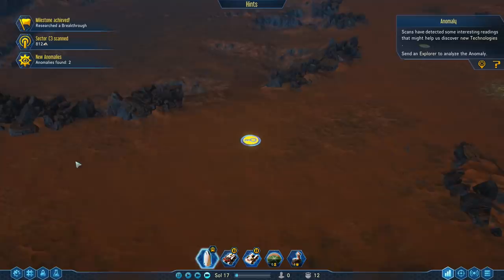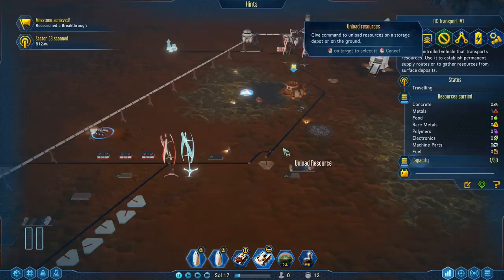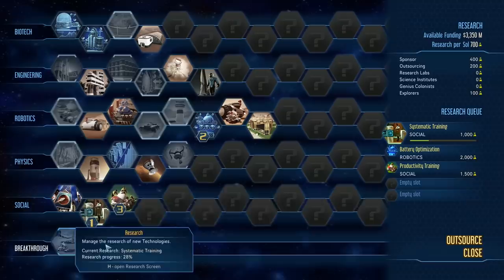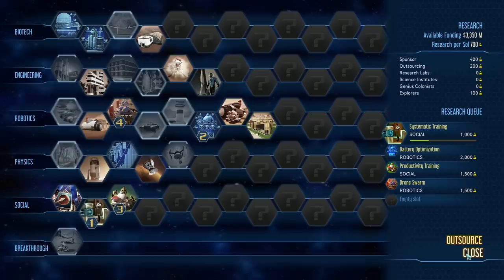We found more anomalies — nice! This one will unlock some new techs and this one will give us more research. Let's check them out right away. Let's queue up some more techs — maybe machine parts factory, but that's expensive at 3000. Let's get something cheaper: drone swarm — yes, that's nice.